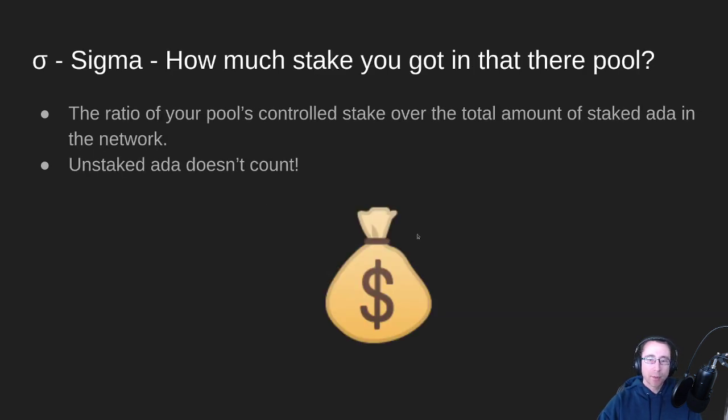The next parameter is sigma. This is how much stake is delegated to a pool — specifically, the ratio of your pool's controlled stake over the total amount of staked ADA in the network. Any unstaked ADA doesn't count into your sigma value. This sigma value helps determine how easy or how hard it is for your pool to get elected for a block.